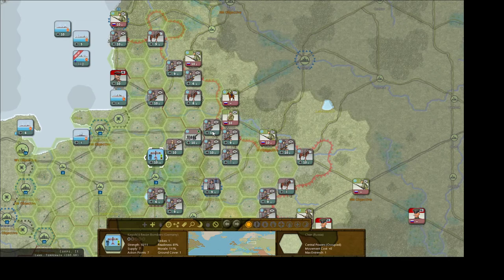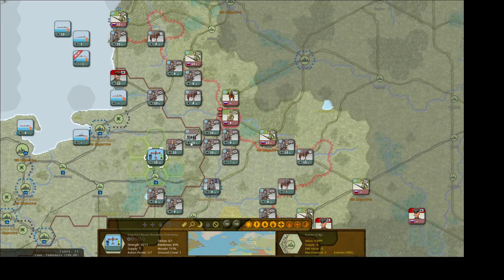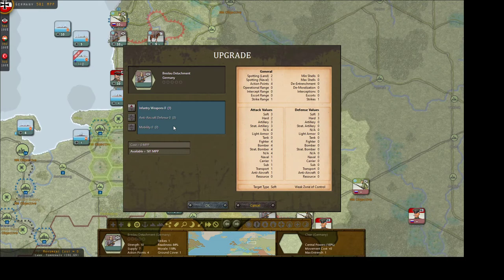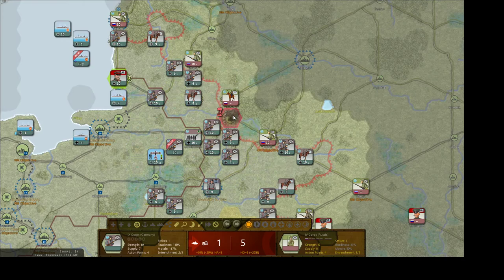We have a recon bomber here. We're going to go ahead and attack — and we got one with our magnificent bomber crews. We're going to go ahead and attack again. We're going to take this town — hit them again, and one more time. I think that's good, I want to save my shells. We're going to upgrade this detachment and it's time to attack. We take the city.